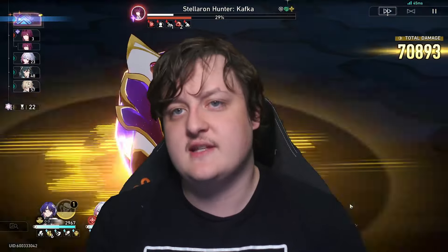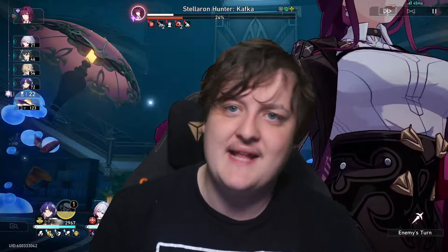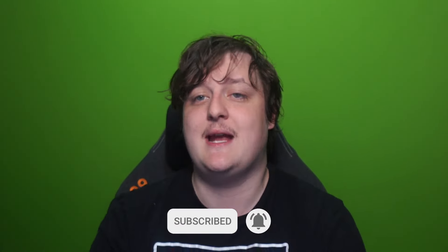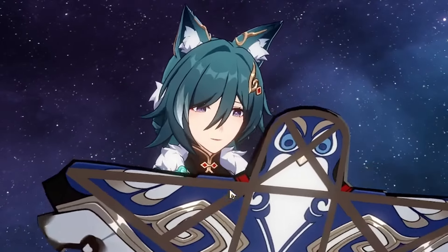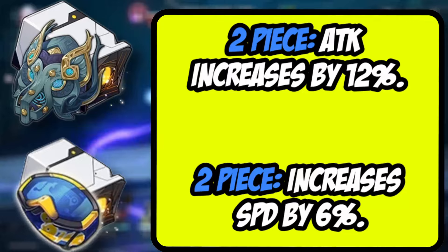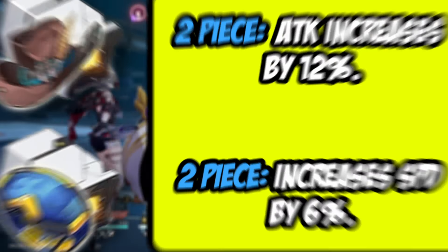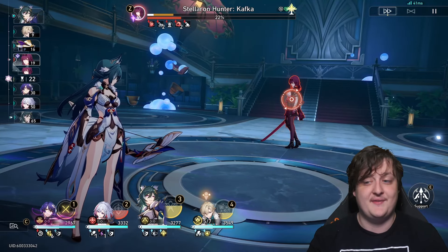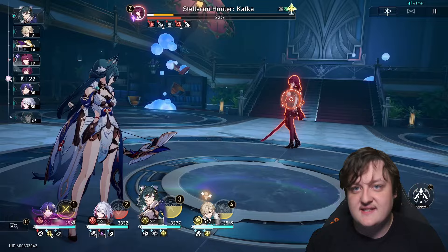For relic sets, I think the best two-piece for her is the two-piece Hacker Space plus a two-piece attack set — whether that be Prisoner, Musketeer, or the new follow-up set. Any of these work because they give a base attack stat, and she also gets some extra speed from Hacker Space. This is mainly if you're running a fast Yukong; if you're running her slow, you wouldn't want the speed two-piece and would prefer a full attack or damage set instead.